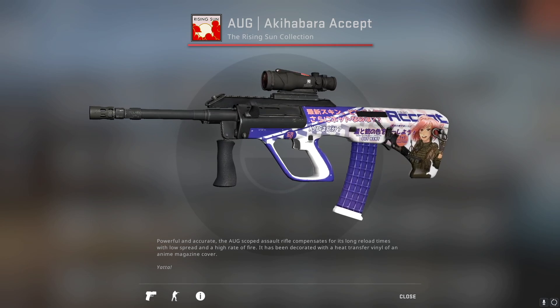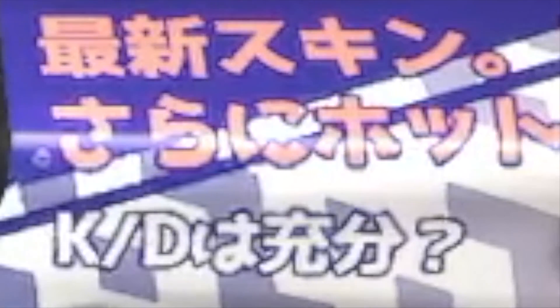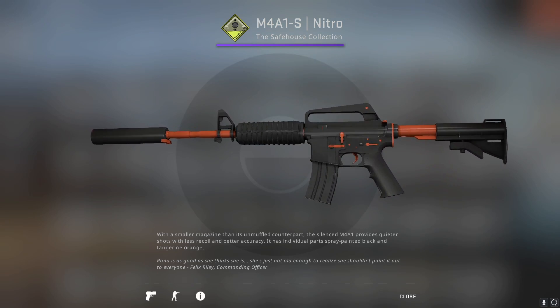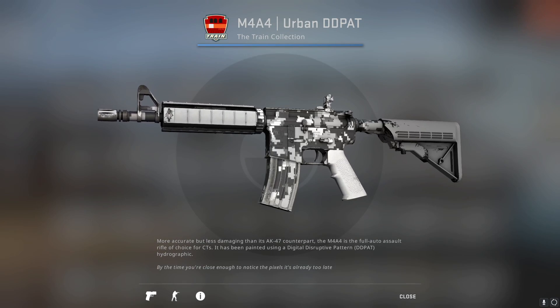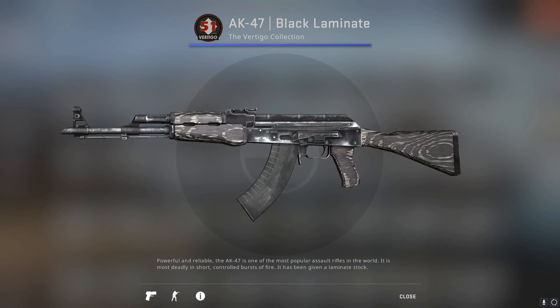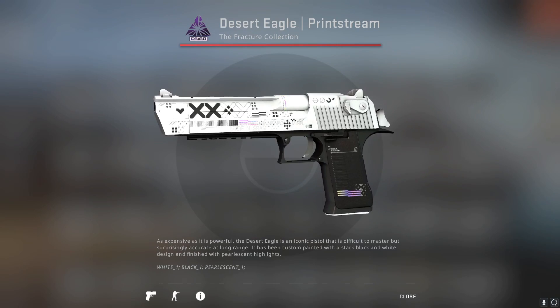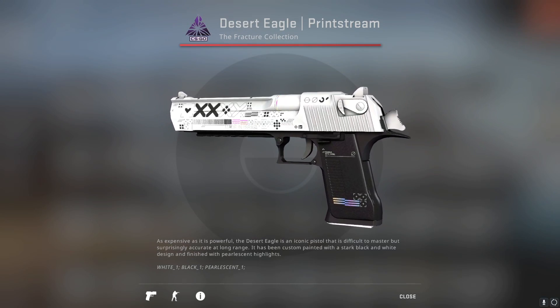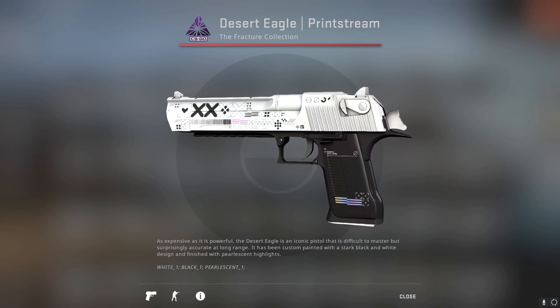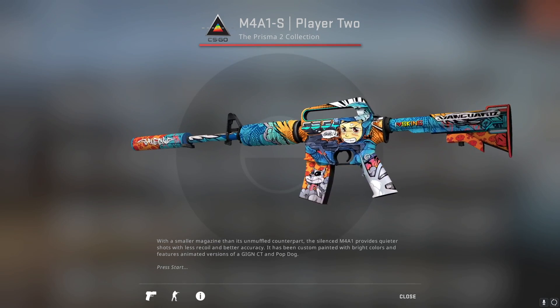For the Rising Sun collection, I had to go with the AUG Akihabara Accept — please don't call me a weeb. For the Safe House collection, we got the M4A1-S Nitro. In the Train collection, the best skin is the M4A4 Urban DDPAT. In the Vertigo collection, the AK-47 Black Laminate is the best in my opinion. For the Fracture case, we got the Desert Eagle Printstream. And moving on to the Prisma 2 collection, the M4A1-S Player 2 has my vote.